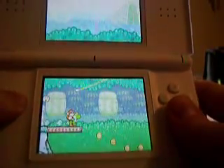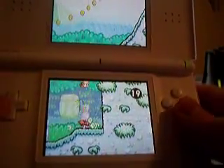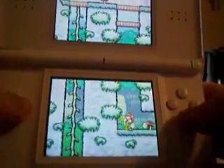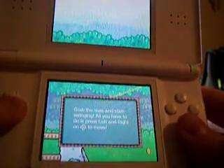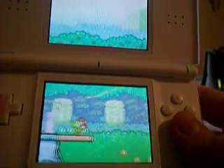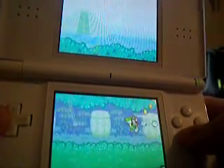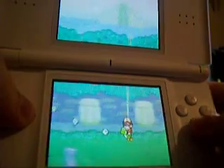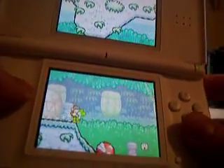That's your checkpoint. And there's your little help blocks. You can also use your eggs to grab items, which is sometimes helpful.